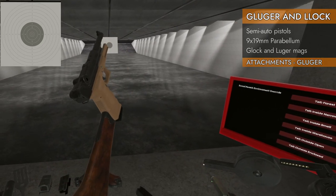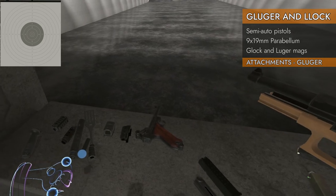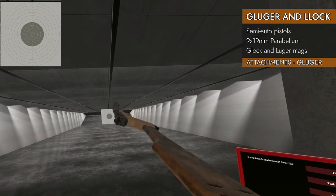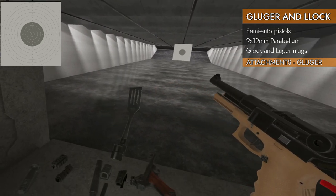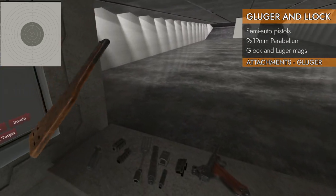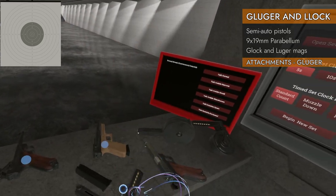You can even put a Luger stock on the Gluger — why not? And the all-important battle spatula will go on there. I know I forgot to put it on the last couple of videos, sorry about that, but you already had a 15-minute battle spatula video so you've had enough battle spatula for a while.